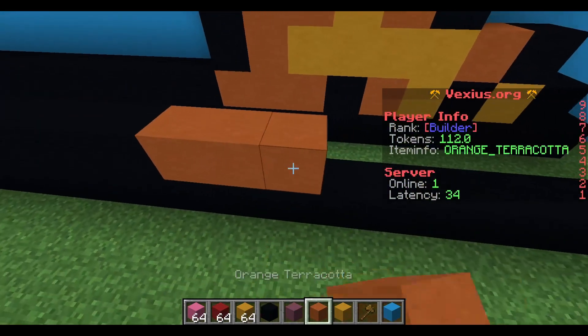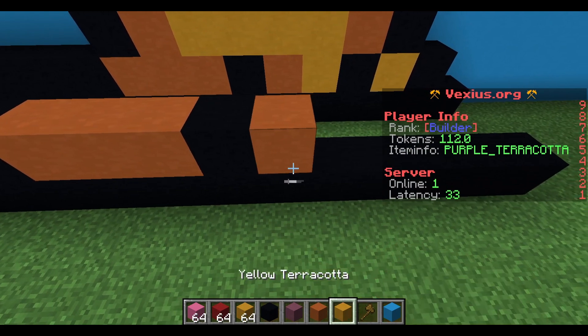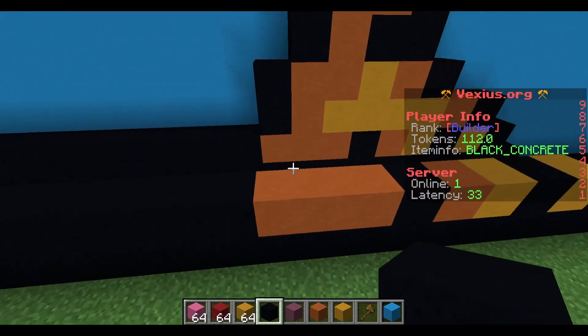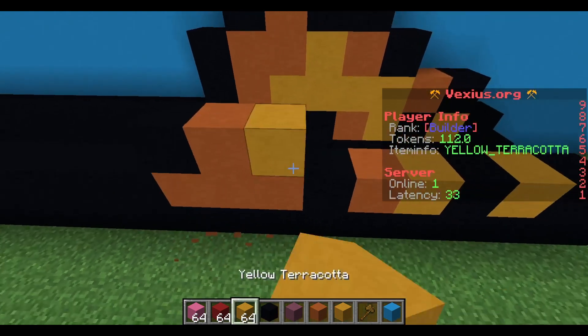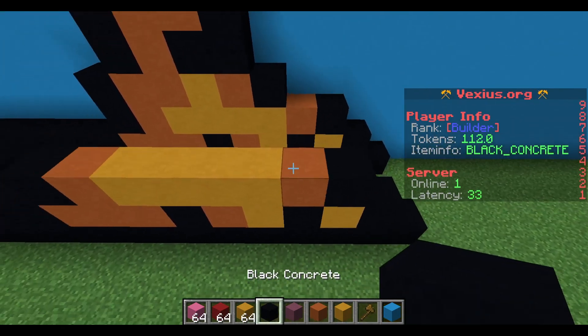After that, you're going to place down three orange terracotta, a black concrete, orange terracotta, yellow terracotta, black concrete, yellow terracotta, and then a black concrete. For the next layer, starting on top of that orange terracotta, place down a black concrete, orange terracotta, four yellow terracotta, an orange terracotta, then black concrete.